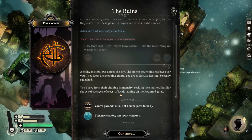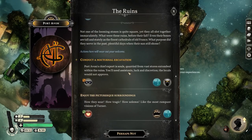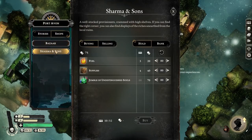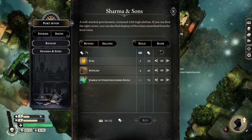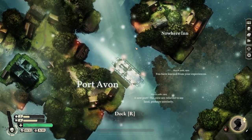Milky mist bellows across the sky. The stones pour cold shadows over you. They loom like stooping giants. You are so tiny, so fleeting, so easily squashed. You've gained another tale of terror. Is there anything else we need to buy? I think we've got fuel and stuff to get over to Magdalene's. So let's do that.